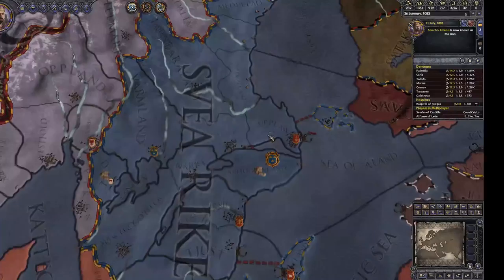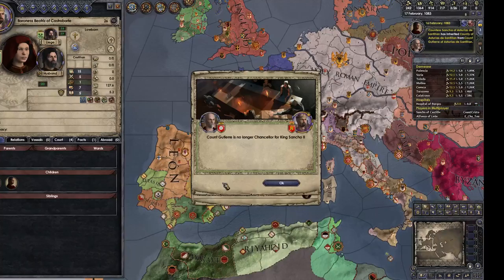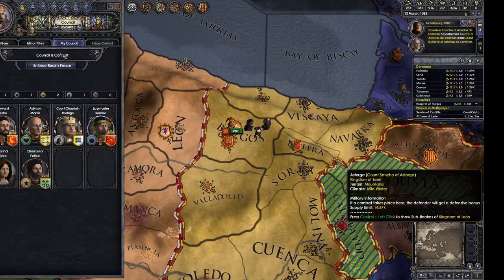One of the cool things you can do as Norse characters when you start an earlier start date is go on Viking raids — it's awesome. I'm going to... ooh, hello Baroness of Castrojeriz. I would like to show you my whole castle, including the bedchamber. Taking some random woman up to my chambers, apparently. What could go wrong?